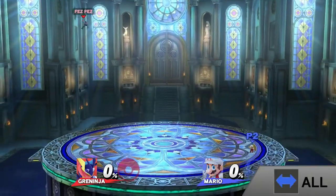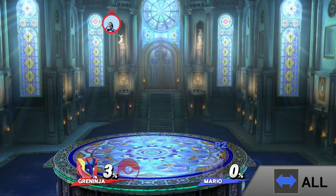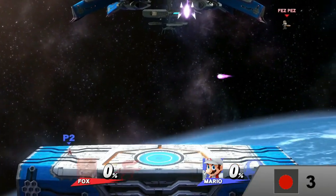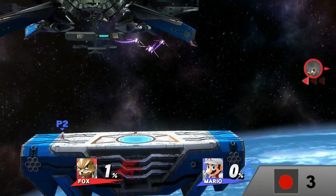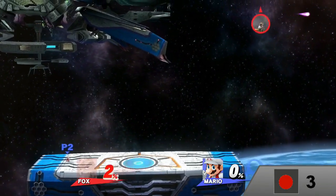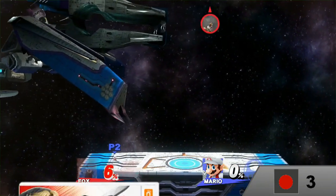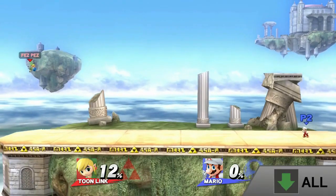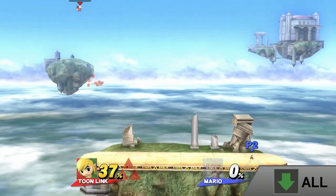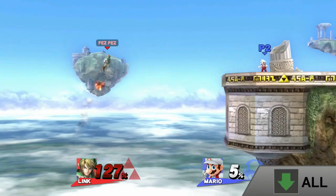Greninja can sneak attack opponents offstage easily with his side-B — they'll never see it coming. This works with all his custom side-Bs. Fox's blaster is a blast; with every shot you're one step closer to somewhere. All I know is that it's only on the 3DS version. Link and Toon Link can do this with just bombs — no up-B needed. If you're interested in taking way more damage than necessary, I guess it's a little more controllable, maybe.